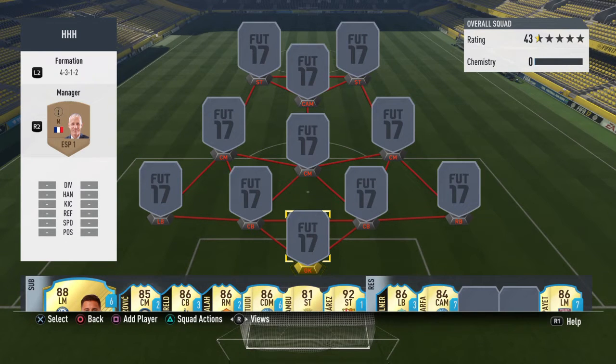As you can see it's a 4-3-1-2 formation, and if you take a look at my manager, he's from the Spanish League — La Liga Santander squad builder. Now I have previously done a La Liga Santander squad builder which was roughly around 150k, so if you don't have the coins for this team, I definitely recommend going and watching that video, because that team is very sick itself.